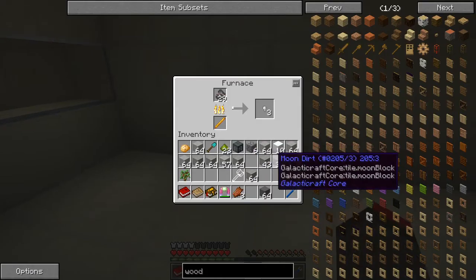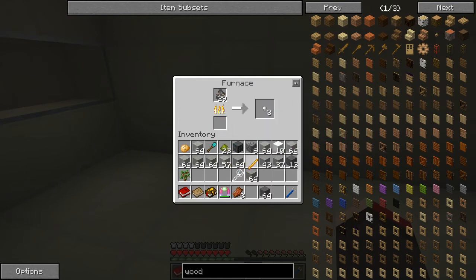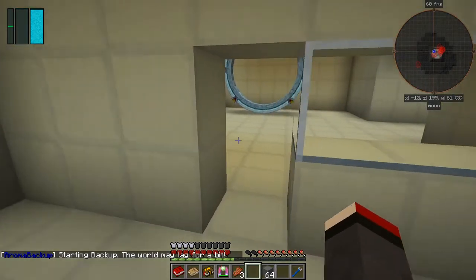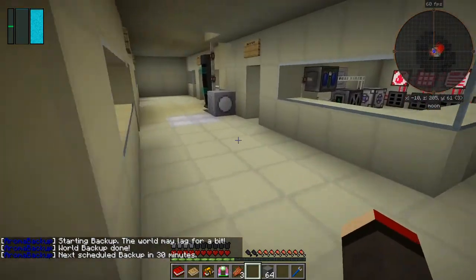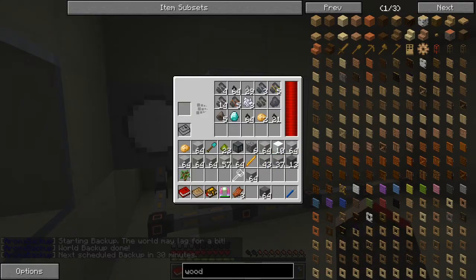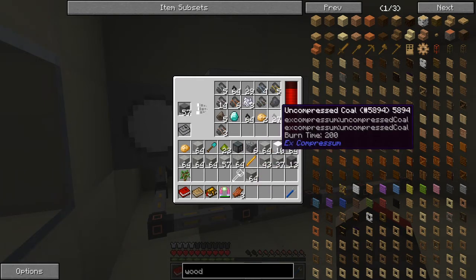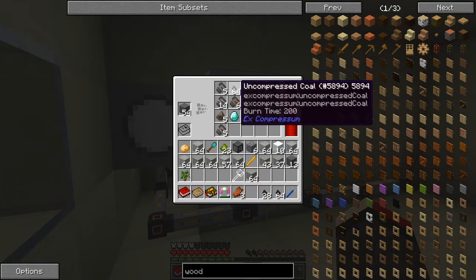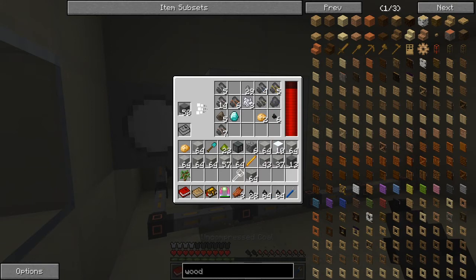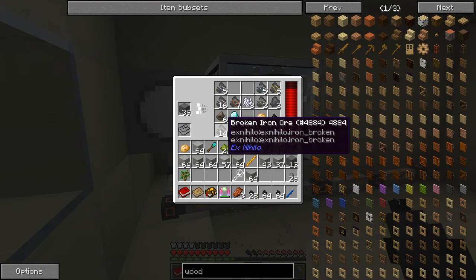We've got some iron nuggets in here now and that blaze rod seems to be lasting quite a long time. We'll leave it in there and sieve some more stuff while waiting. We've got some more moon rock, and a diamond already - that's pretty good. There's some compressed coal - I probably could be using coal instead.